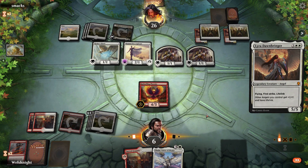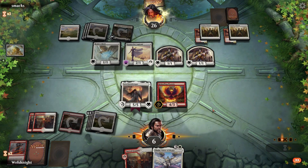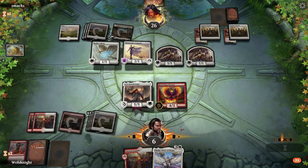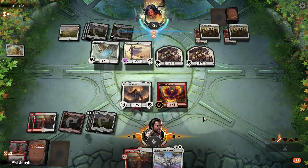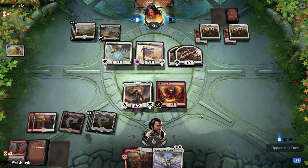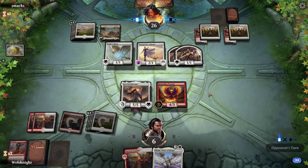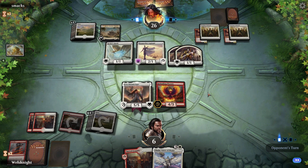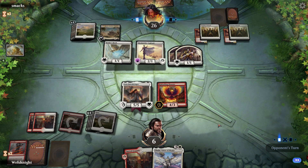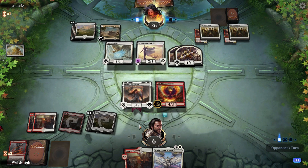Lyra is good — I will absolutely take that. We'll get it out before Shalai so we can start hopefully getting some life back. I think we hold off on attacking — if this game goes long, I'm gonna win. I'm fine with holding off. Now they need to either get rid of Lyra or basically just lose.